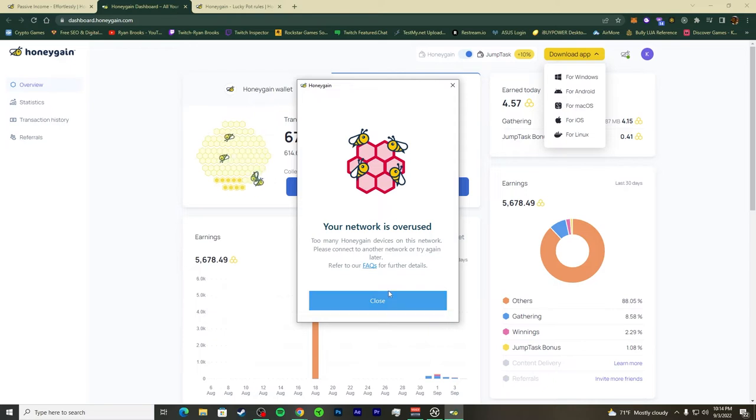HoneyGain really doesn't want you to have more than one device on the same network. Just use a different internet connection — possibly a different router on the same bandwidth but with a different IP address. There are many ways to work around it. Some people have been doing it with their phone mining.